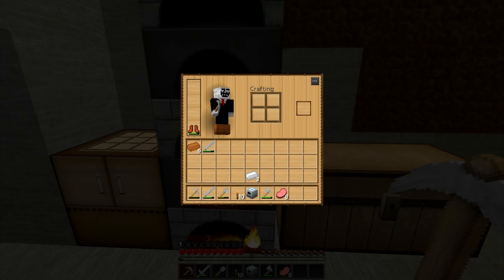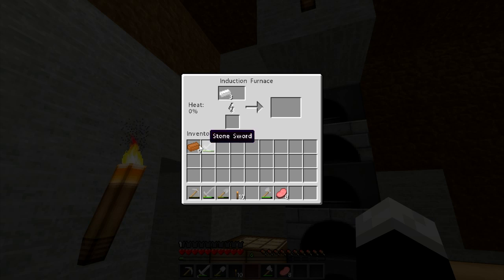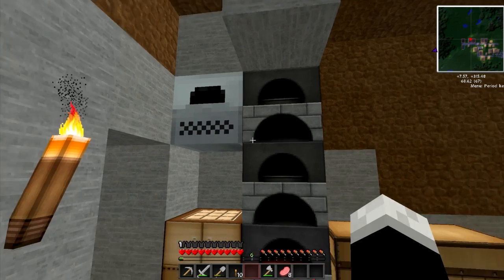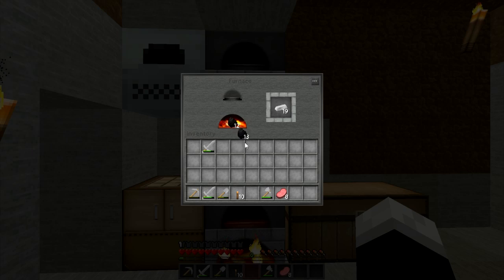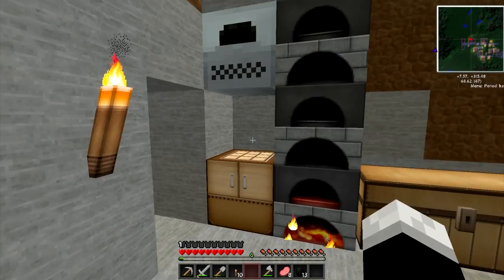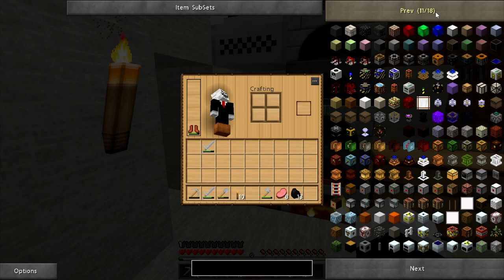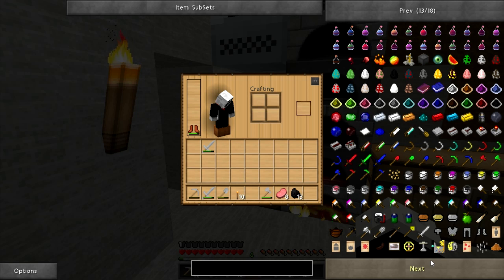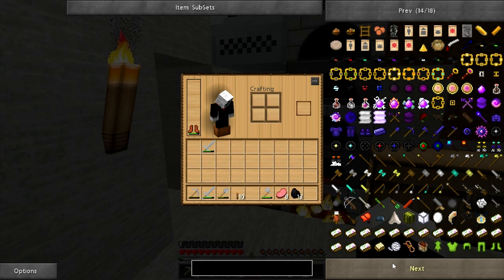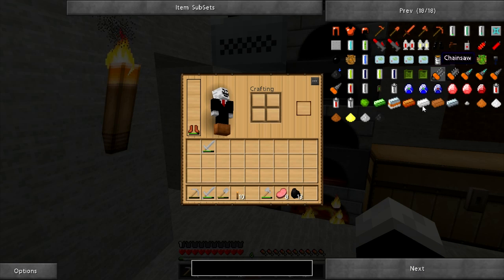Alrighty guys. I'm back and I got it to work. Don't ask how I got it to work, but I got this induction furnace to work. Now all I need is a source of electricity. I don't know if coal will work — hopefully it will. If not, dang it. I need to find the battery recipe. Apparently I can use this to find out recipes, so let me find a battery recipe and get this induction furnace going.